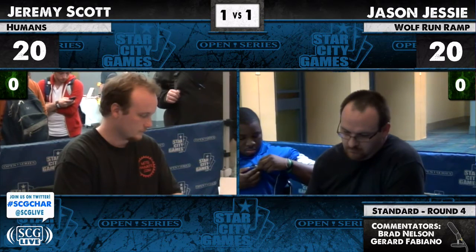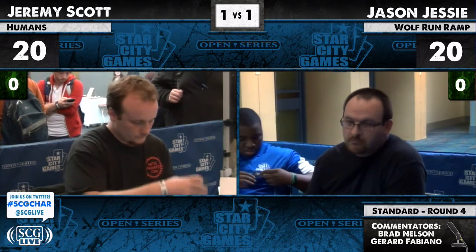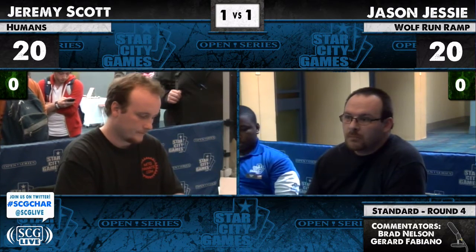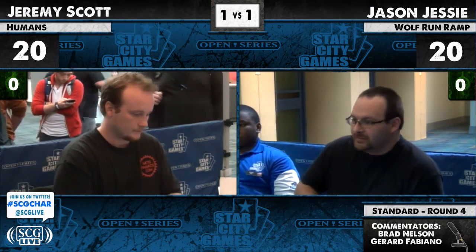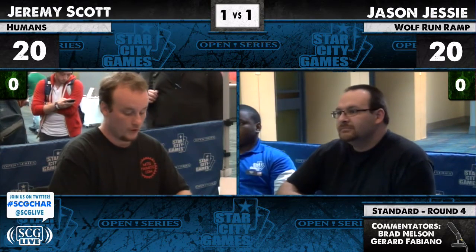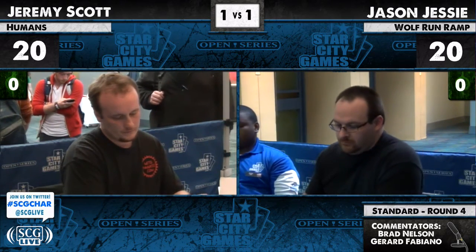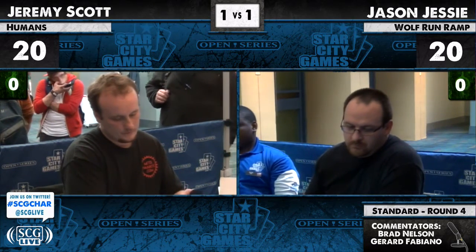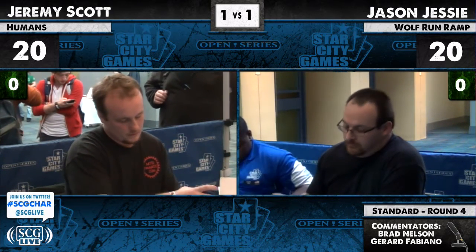On the other hand, Jason is playing Naya Ramp. I don't think his mana really works — we've been seeing it not work. For the most part he's just playing all the cards he likes to play with: powerful green, red, and white ramp cards — Sun Titan, Primeval Titan, Huntmaster, Elish Norn, Acidic Slime, Solemn Simulacrum, Day of Judgment, Green Sun's Zenith.